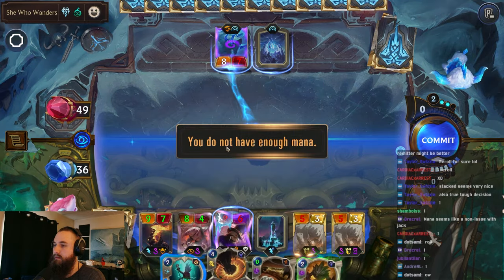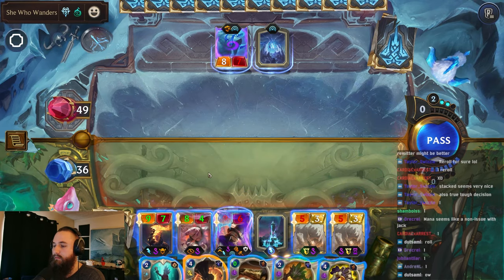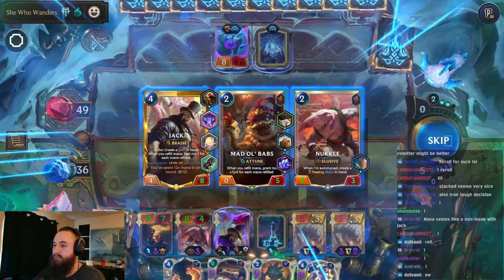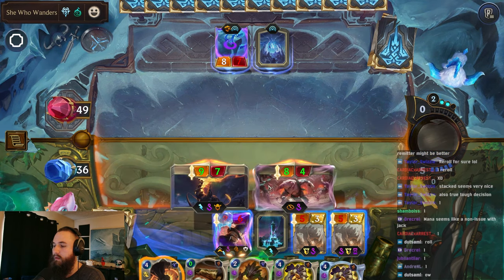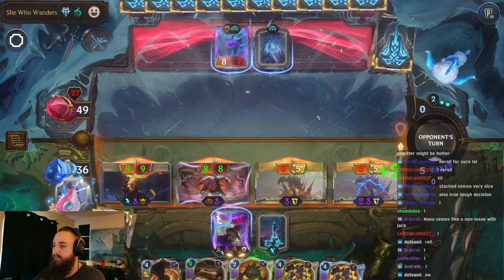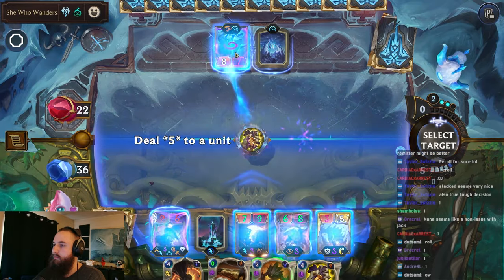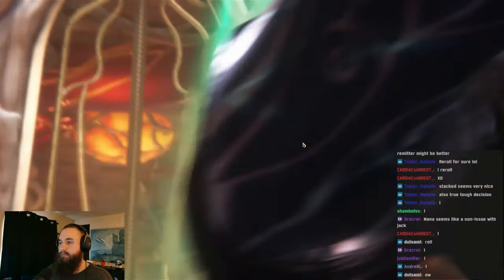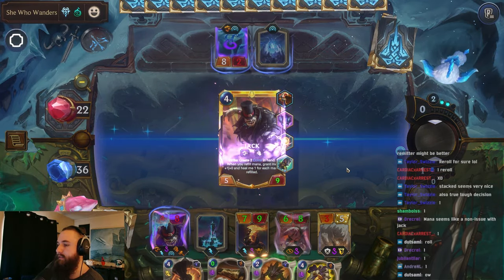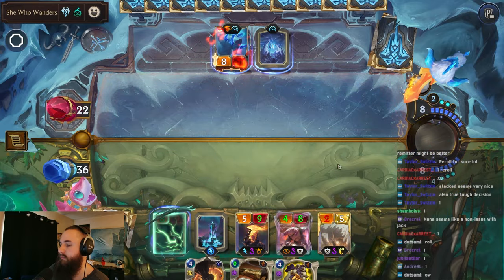So we can probably pair these together. We're not going to have enough money because they're both four. Well, that will be a little bit sad. We'll attack with these, do a good amount of damage. Can't attack with Jack, otherwise he'll die. We're going to play one of these - it's not going to be able to kill them. But leveling up our Jack, as well as just using up our mana. This is refilling our mana every round, so we kind of want to use it all if possible.